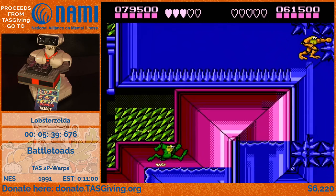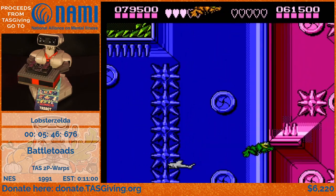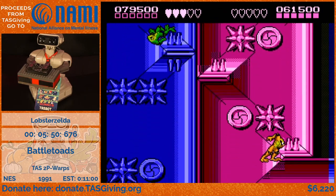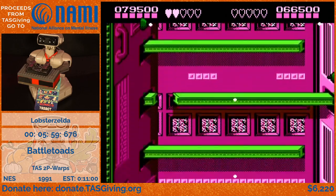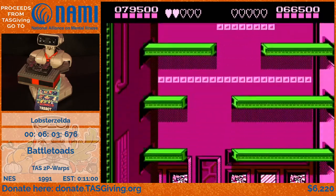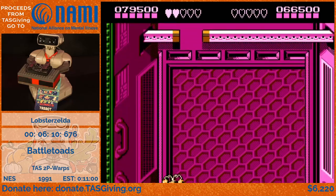Both toads go out of bounds again through some shenanigans. One toad has to go down to the bottom level because if you don't go through that point, the camera won't load objects properly and you can't hit the end of level. Then one toad dies and gets pushed into the exit, ending the level. If you hit the checkpoints while dead it won't count, but you can end the level while dead and the game counts that for some bizarre reason.